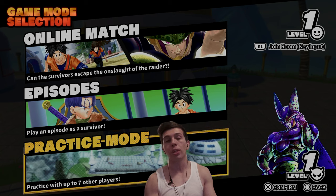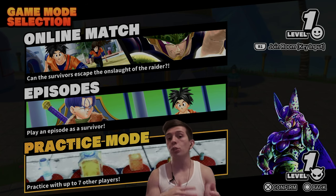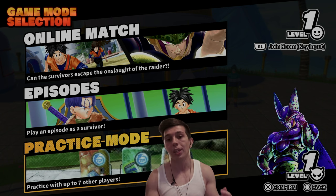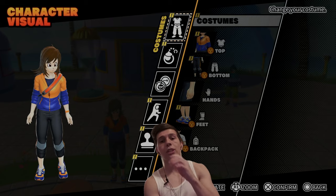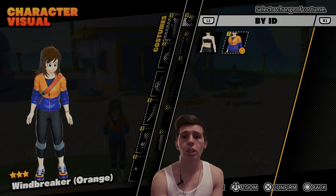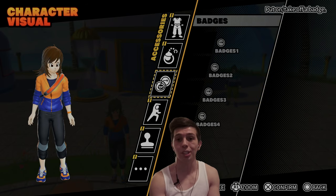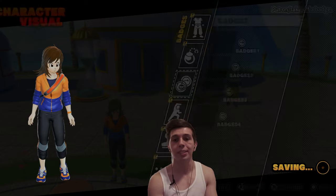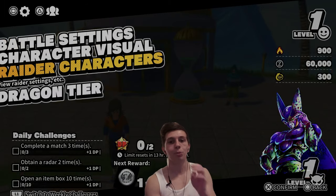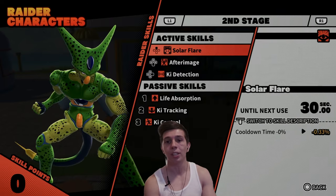The practice mode is pretty self-explanatory — it's custom. If you want to play Raider with Friends or just test things out against the Raider, you can do that here. Also, here is Character Visual, where you can customize your player's drip. And the next option is Raider Characters, where you can customize voice lines and equip them if you have any.